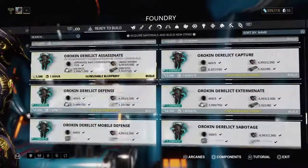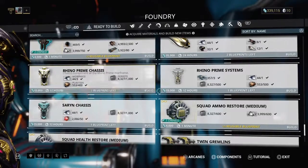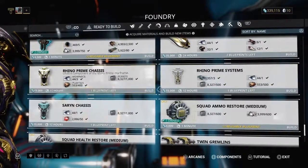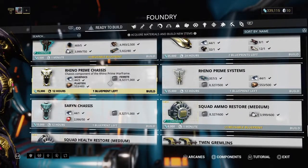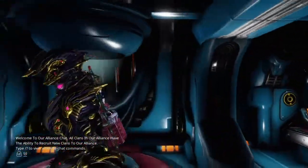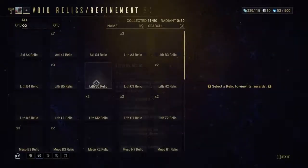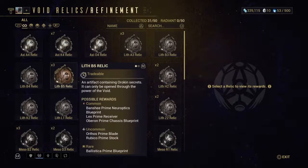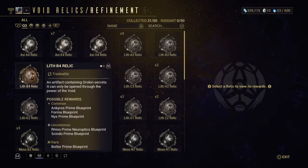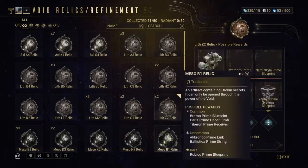Today I'm thinking of doing a simple build - building up Rhino. Right now Rhino has been reworked recently and I want to see if I could get him. All I need is his neuroptics, which is in here, and then his main blueprints. I don't remember what relic that was, let me just look around a little bit.